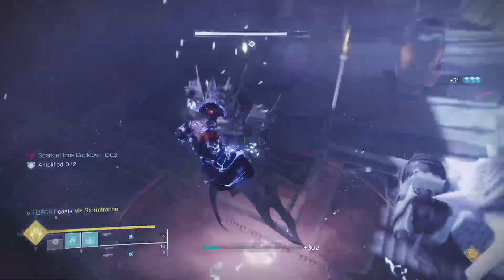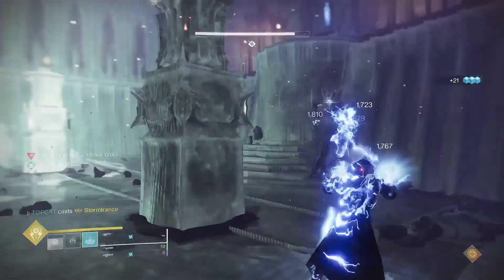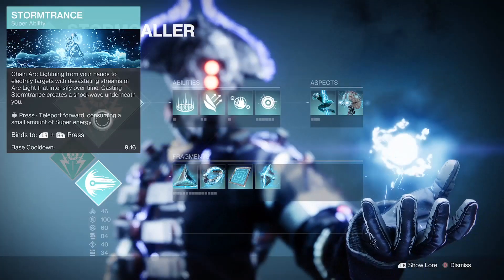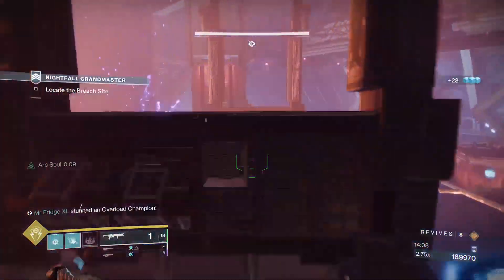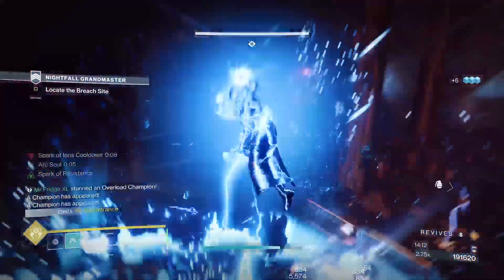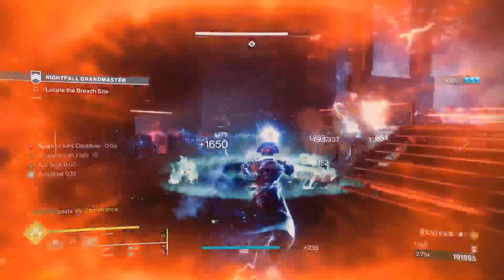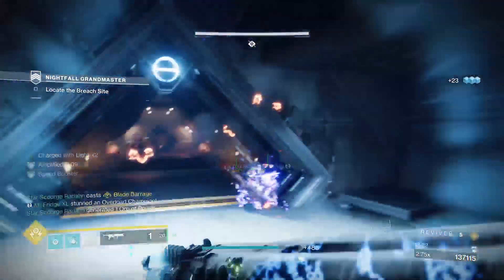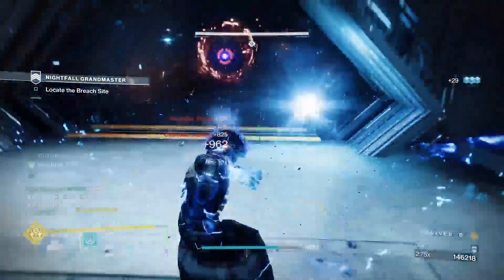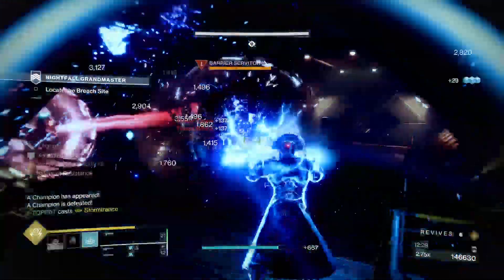This video focuses on one of the most chainable and practical roaming supers in the game — the good ol' Ticklefingers Stormtrance. Arc 3.0 combined the best of all the Stormcallers together, and because we can now tank more damage with this subclass, I feel more confident diving right in there, dropping a landfall on their asses. Then we just blink around the map, zapping whatever foes weren't lucky enough to be granted an instant death, Palpatine style.